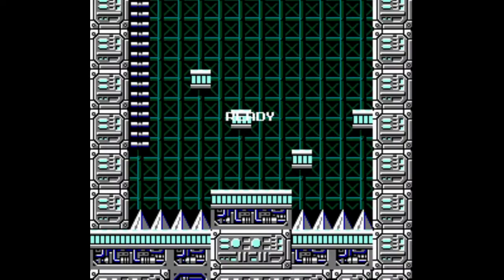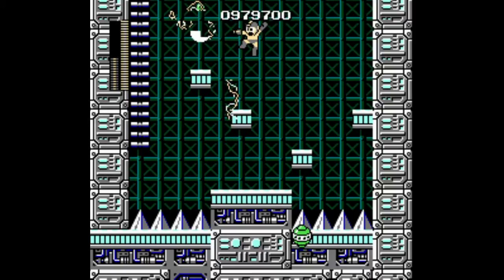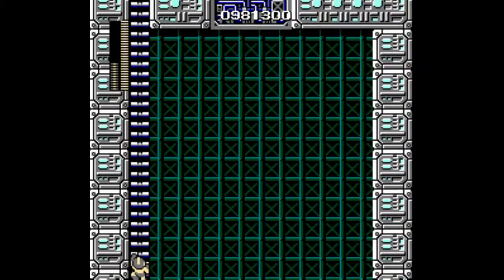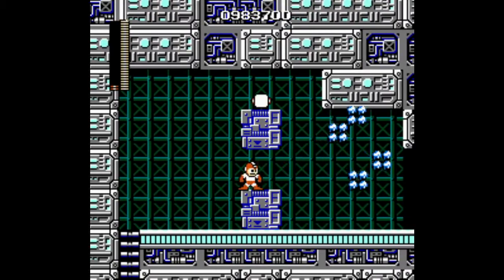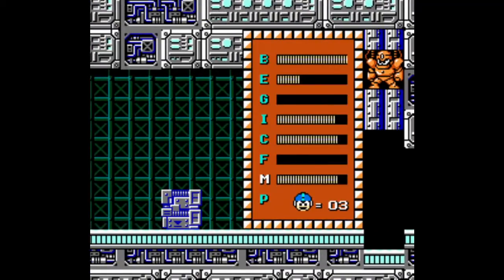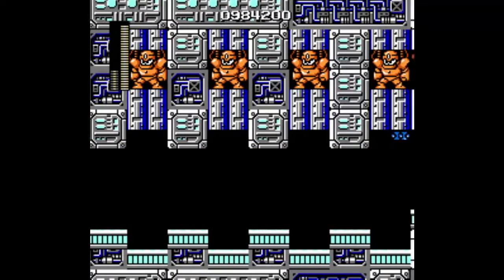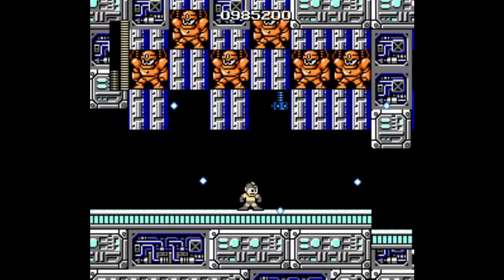The fourth and final Dr. Wily stage is also very short, but it contains the classic Mega Man boss gauntlet. Use the Elec Beam to take out the Watchers at the beginning. But the main attraction is the boss gauntlet, so if you're low on weapon strength or lives, you may want to suicide right here at the beginning to refill. If you're protecting a high score and don't want to suicide, there is another way to refill your weapons. Make sure to have the Magnet Beam refilled, and switch to the Elec Beam to take out the screwdrivers ahead — they're hidden way up in crevices in the ceiling, making them very difficult to hit with other weapons.